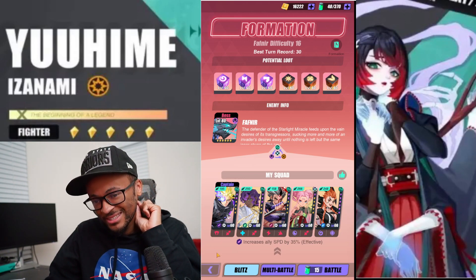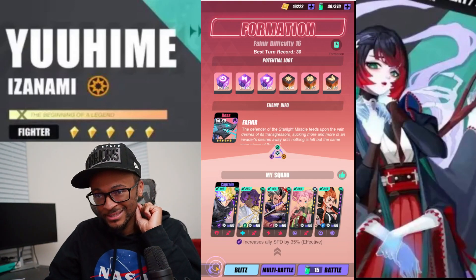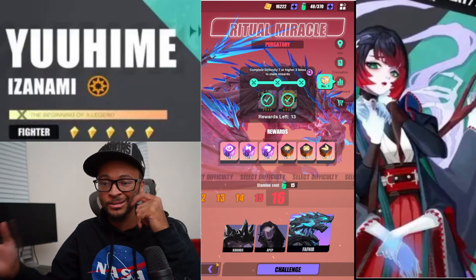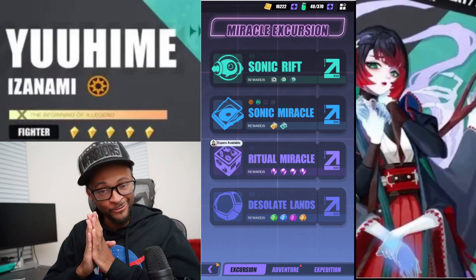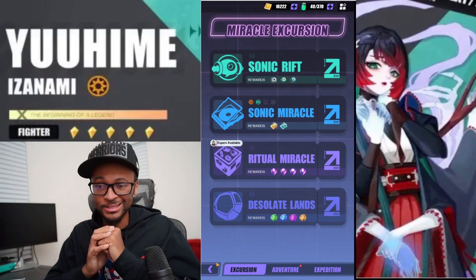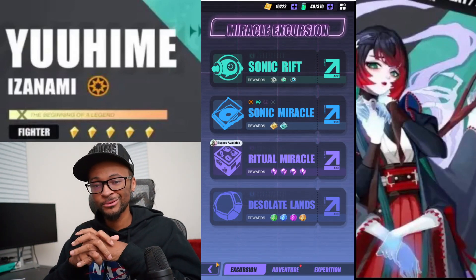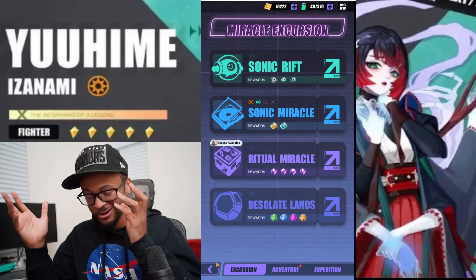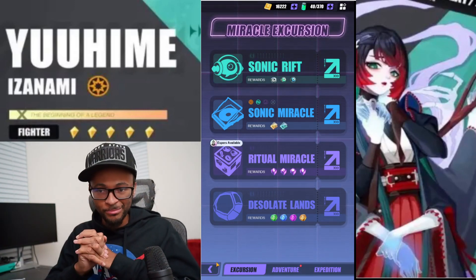That was a lot easier to showcase. I hope you guys enjoyed this. I showed you how great Shuan Pin is at Ritual Miracle. We don't know what the fourth boss will be, but for the three that are out now she is a snack. I hope my rant wasn't too annoying — I know a lot of you probably don't care about the nerf because you're probably not going to get her anyway.